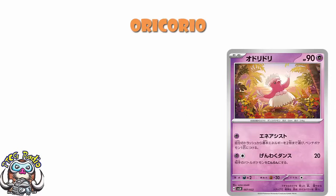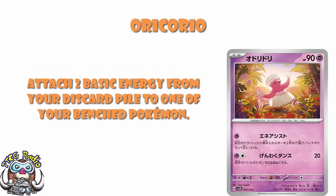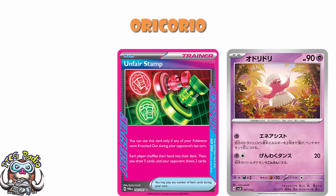There is a new Oricorio — very fitting having just had the World Championships in Hawaii, brings back some memories. We've got a really nice attack here: single psychic energy, and you get to attach two basic energy from your discard pile to one of your bench Pokémon. You cannot split them up. I'm liking attacks like this more and more because we've now got Unfair Stamp. I really like the idea of having a starter Pokémon like this — accelerating a bunch of energy, and if your opponent goes and takes an early KO, Unfair Stamp them down to two cards in hand. The idea of having a fairly weak starter Pokémon gaining a bunch of advantage; if your opponent takes the bait, put them down to a two-card hand. I really like this.